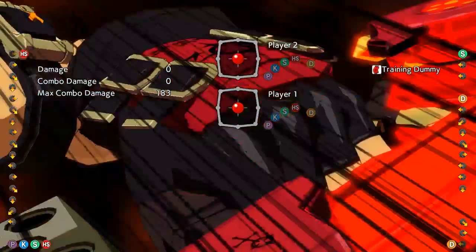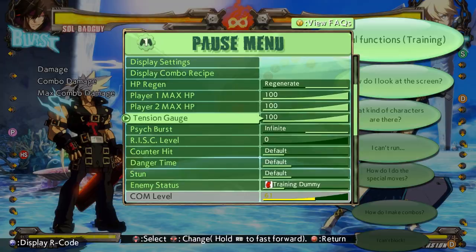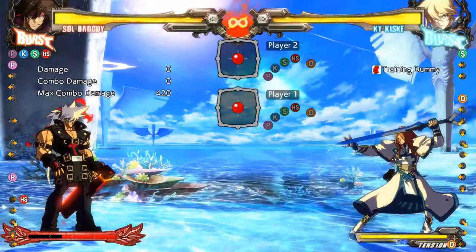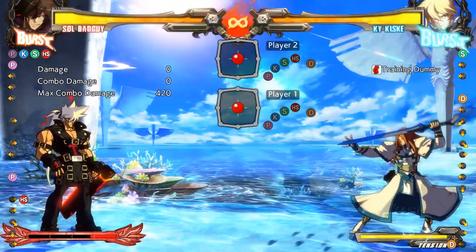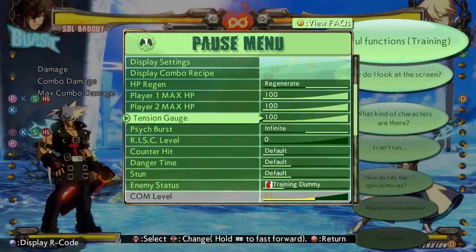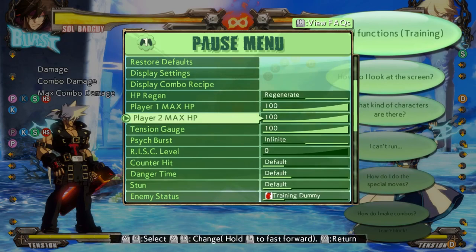Once you activate instant kill it depletes your meter all the way down, then starts depleting your health — but it can't kill you. To combo into the instant kill, it has to be match point for you, you need at least 50 tension, and your opponent's health has to be below 20% — meaning they're in Hellfire.